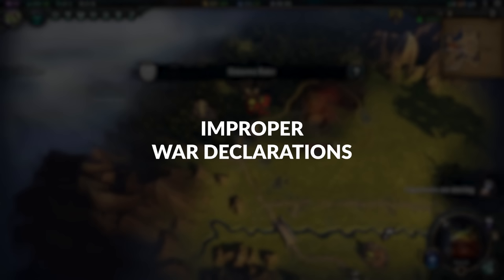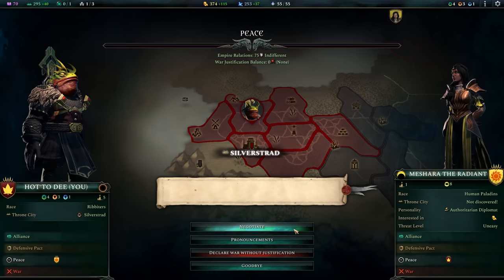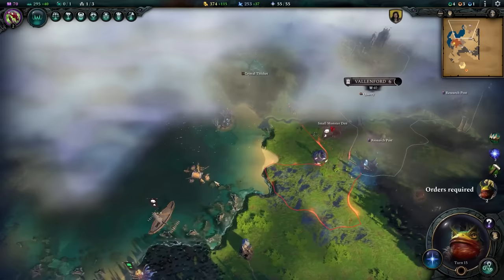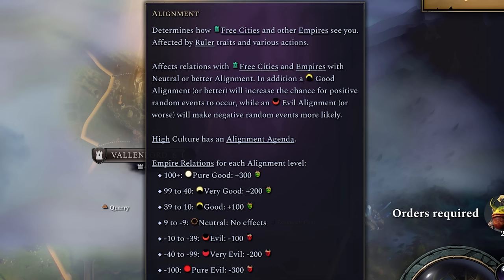Improper War Declarations. While playing as a pacifist and only getting involved in defensive wars is an option, chances are you'll want to dabble in aggressive expansion from time to time — when a juicy province gets stolen from under you, or when you're chasing specific victories. A war you declare against free cities will cause your alignment to shift towards evil. That's not always a problem, though if your faction has a high culture they might feel the impact, and your relations with other empires and free cities will be affected by your alignment too.